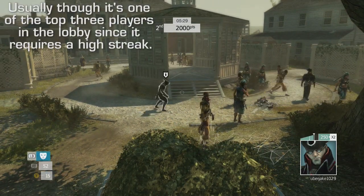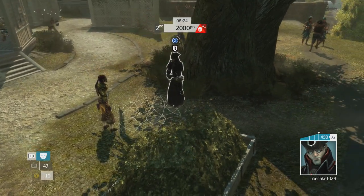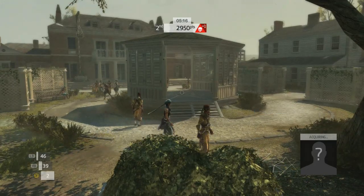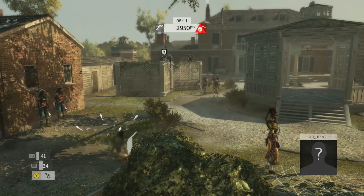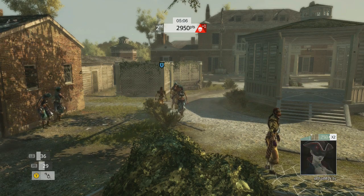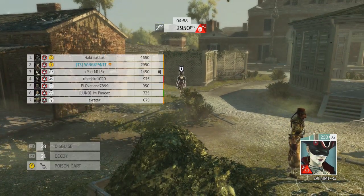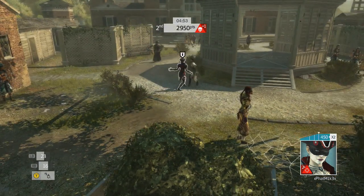Here you can see hackamack attack has activated the Animus Hack. He's walking around looking for targets, just going to kill people. I kind of do something risky here and kill this guy because I knew if I didn't, hackamack attack would be able to kill him — so I take the 950 points. Hackamack attack is still running around looking for targets to Animus Hack, and he kills this guy too. But now he's going to bite the bullet because my target's going to get him.